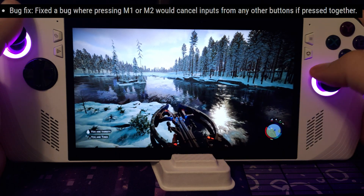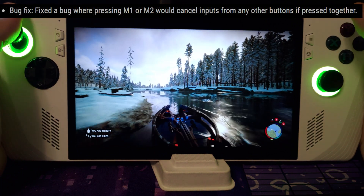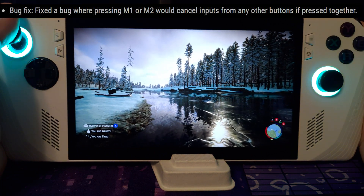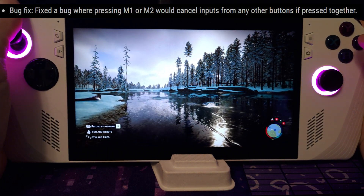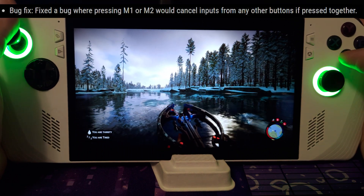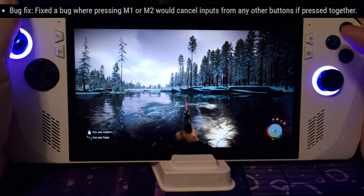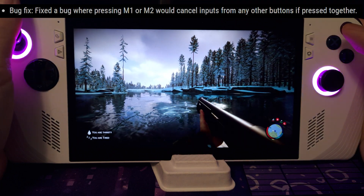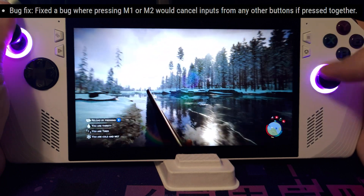Finally, we have my favorite change where M1 or M2 would cancel any inputs. In this video, you'll see that as I'm walking forward and pressing M1 or M2, I suddenly stop moving. And now in this clip, I can freely move forward while I am pressing down M1 or M2.